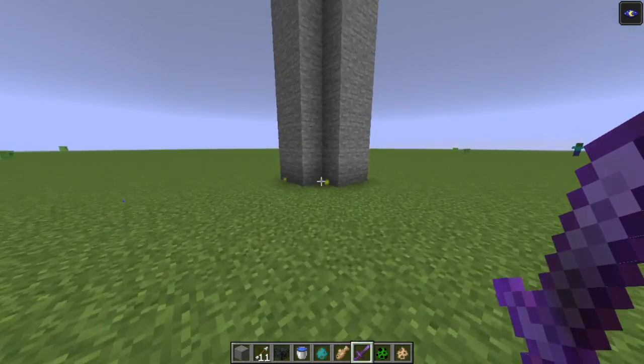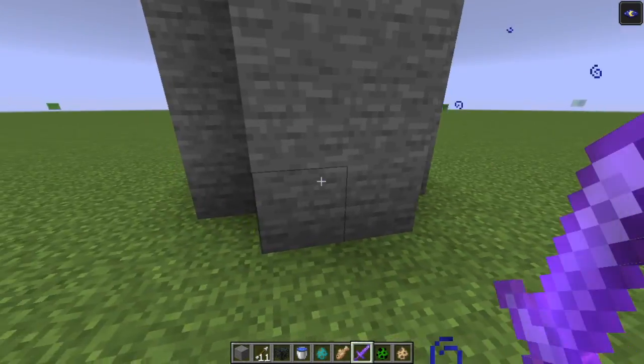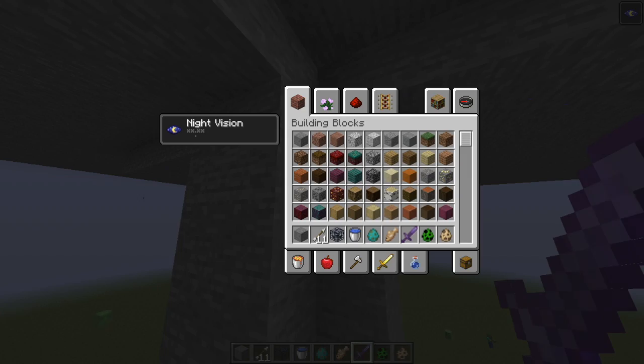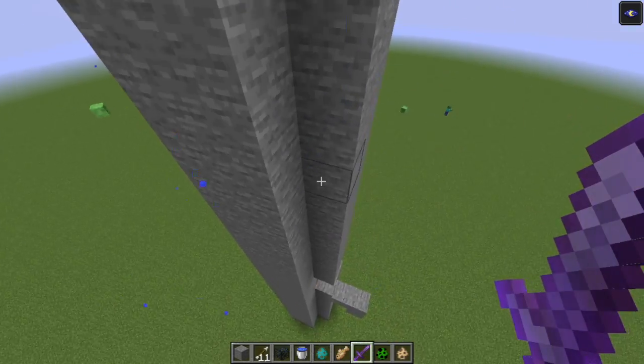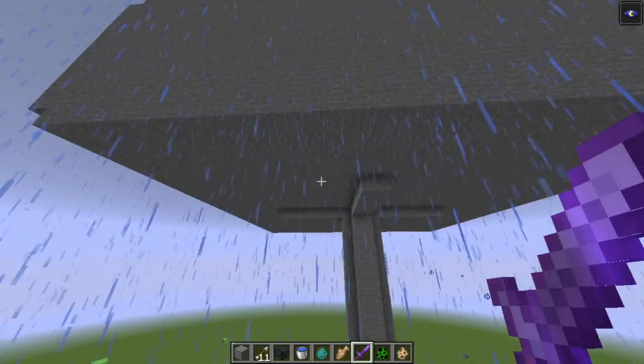Basically, how you build it is first you need to go one, two, three, four, five, six, seven, eight — up about 25 blocks if you only want the loot. But if you want the mobs to be one-hit, do around 20 blocks.